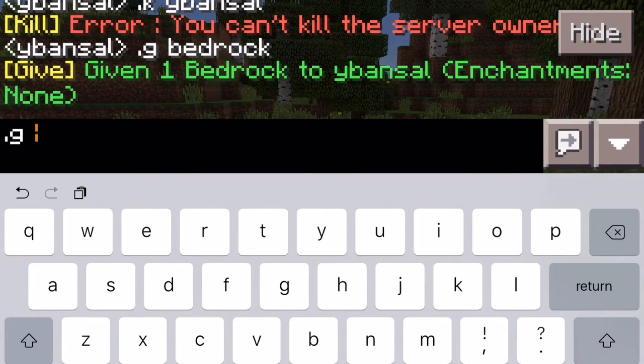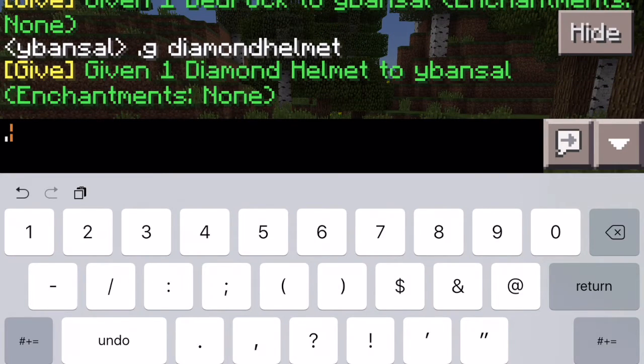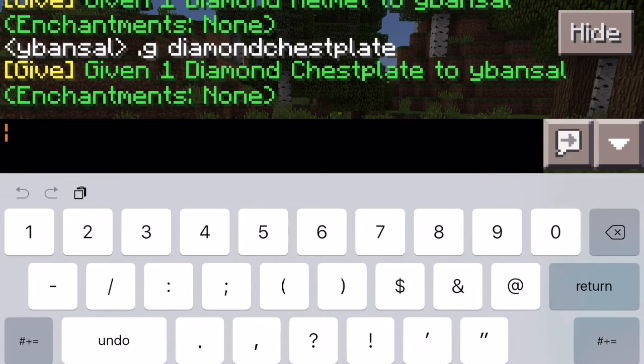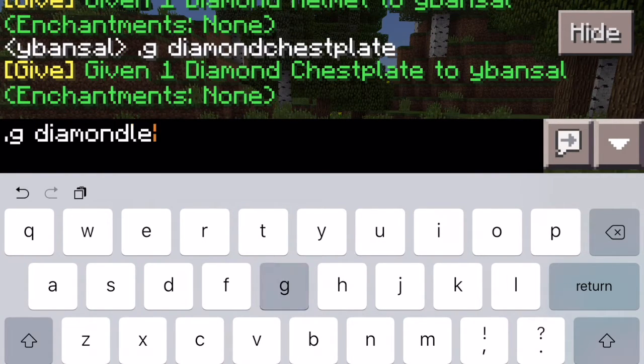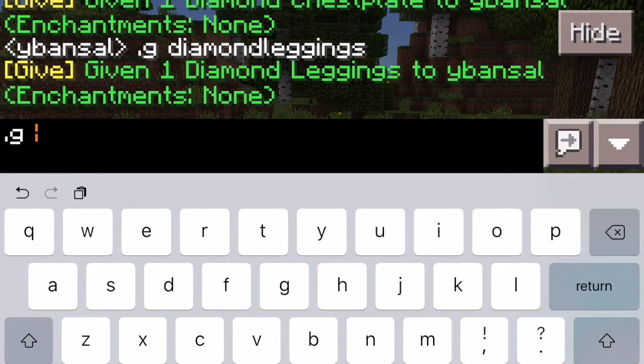Let's do .g diamond helmet. Then diamond chestplate. Then .g diamond leggings. Then .g diamond leggings — foots.